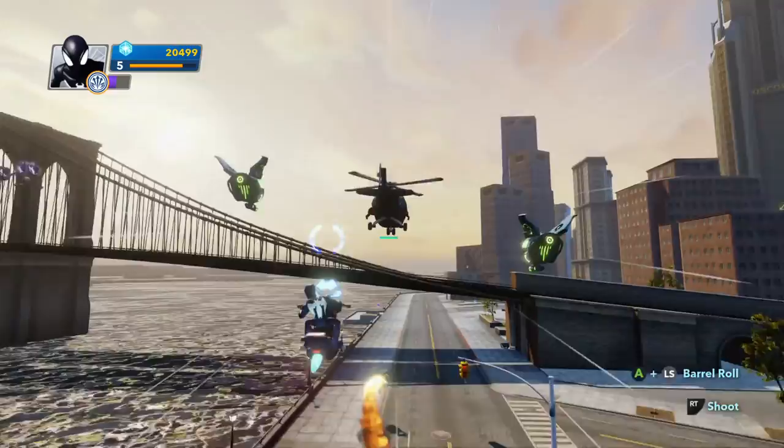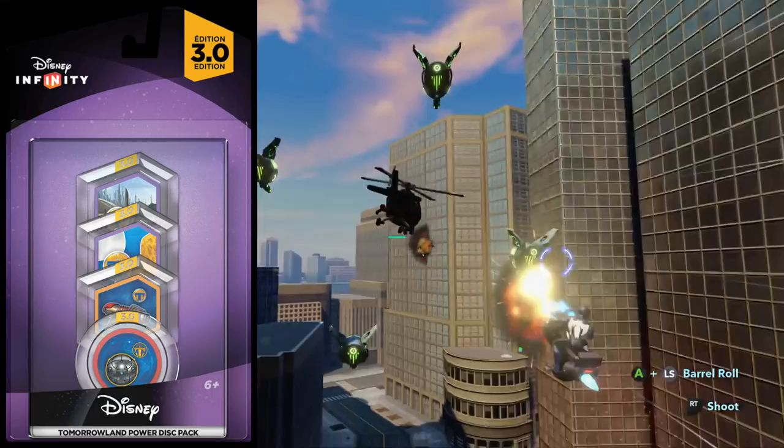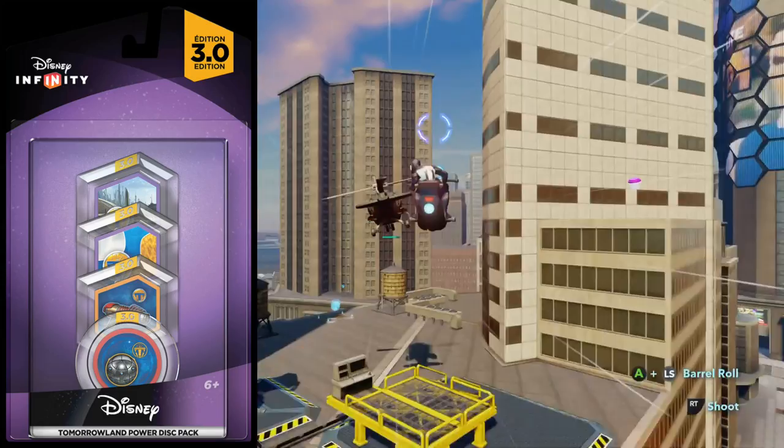For 3.0, the Power Discs are no longer going to be blind bagged. We already know that, but now we have an actual picture of the Tomorrowland Power Disc pack. They're going to have four Power Discs in each pack and it's going to be a certain theme.